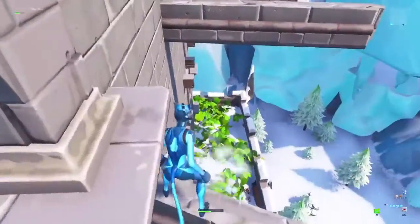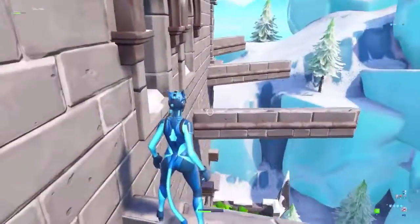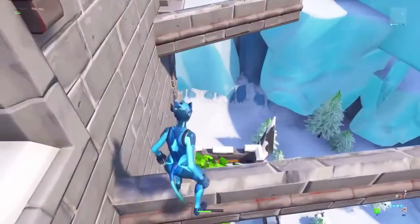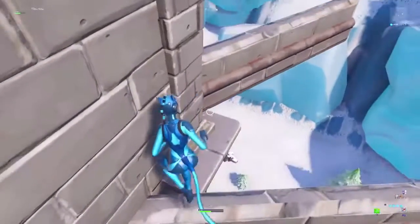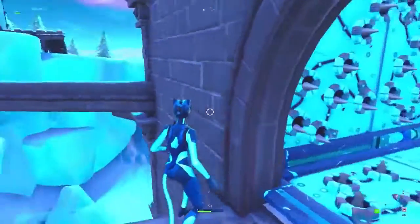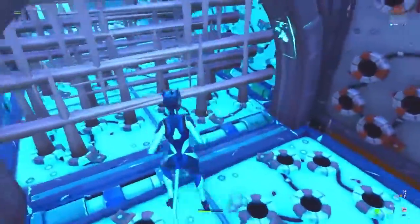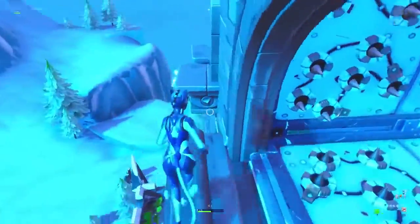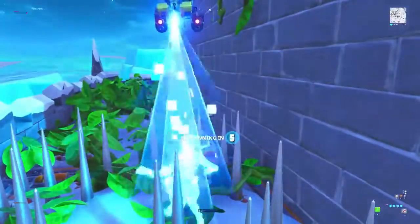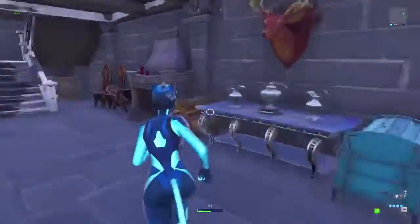Then you have to jump like that on the ledge. There's another window but you're not meant to go in it anyway - you jump on the other ledge like that. Then you're meant to jump here. Then you go up the stairs, and the final level, level 7, is right here.